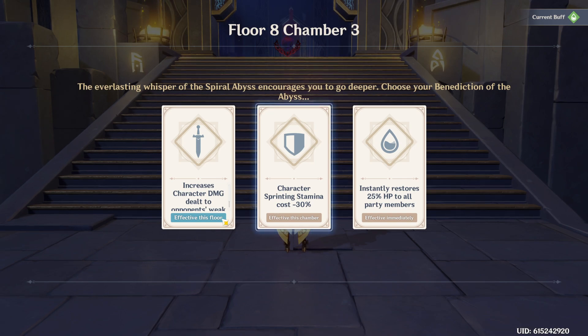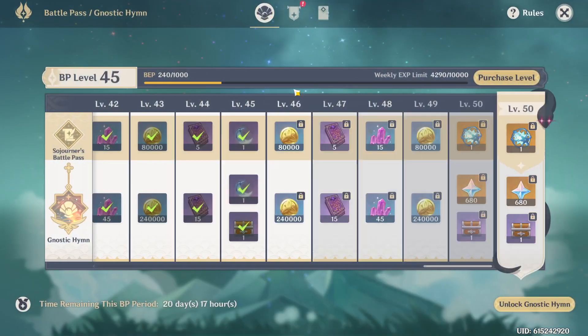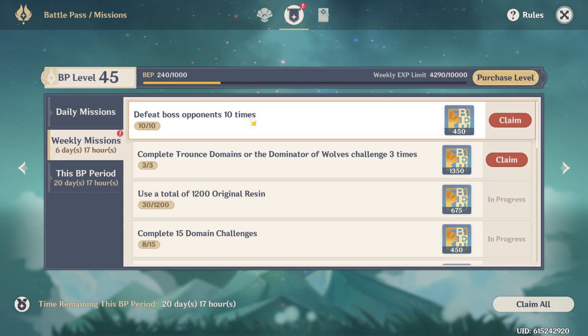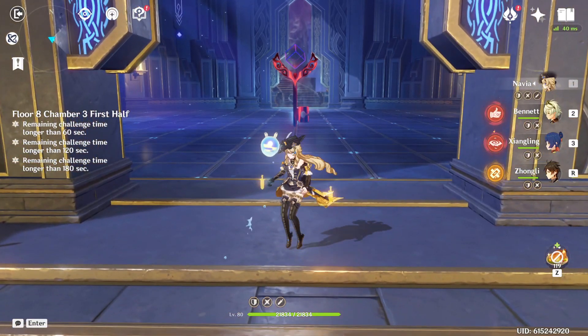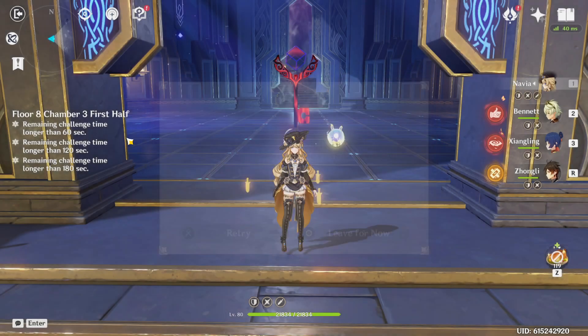Hello, welcome back to another video on my channel. Today I will show you a really fast way to complete this battle pass mission. You're gonna want to go to Spiral Abyss and go to Floor 8 Chamber 3, as you can see right here.